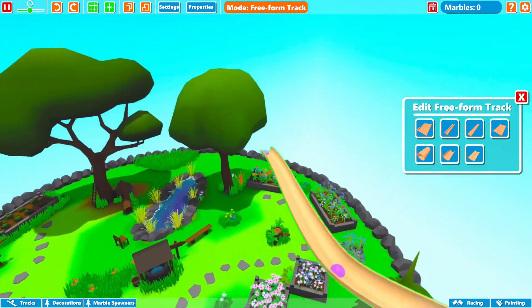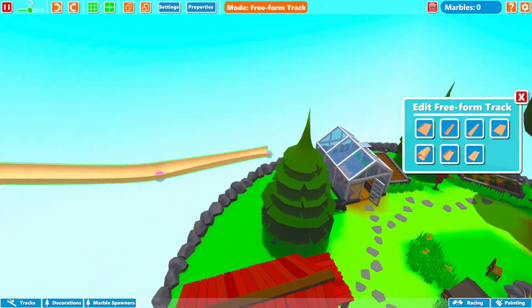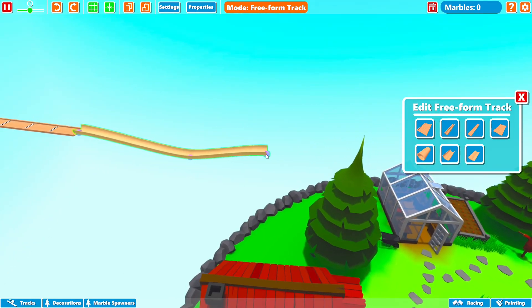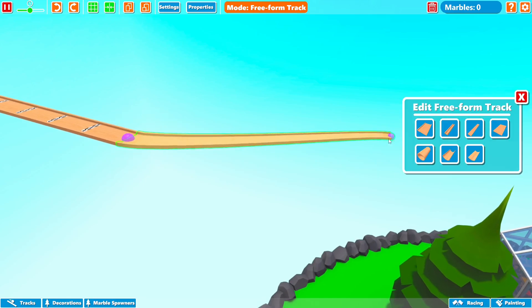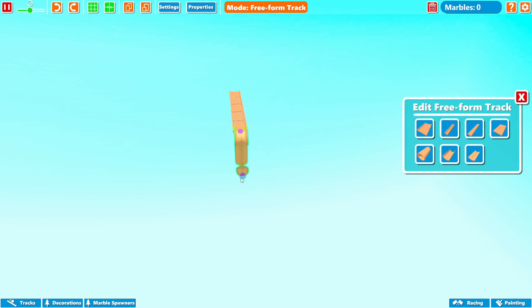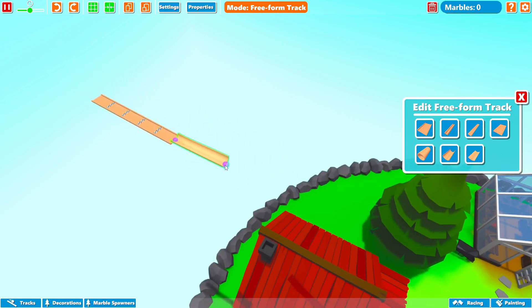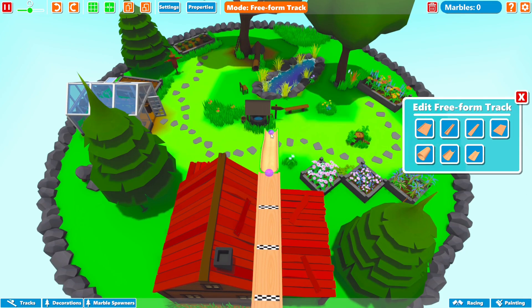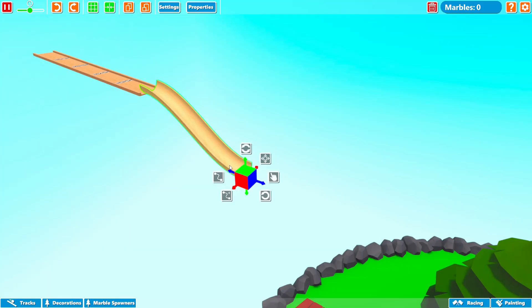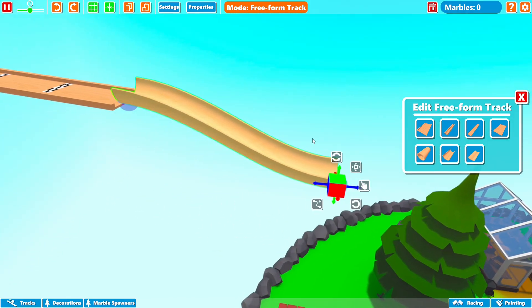I'm trying to get different heights in here. Can I change the points? What if I just did this — oh, that's all one piece now, very interesting. I'm just kind of experimenting to see how this works. I kind of want to make a spiral here but I don't know if I can because it keeps the point forward, if that makes sense. Let's just try to go like a nice little straight down piece first. Oh my gosh that would be insane. Maybe that's its own piece — oh, so we can edit the freeform track. I can go ahead and bring this wherever I want it to.